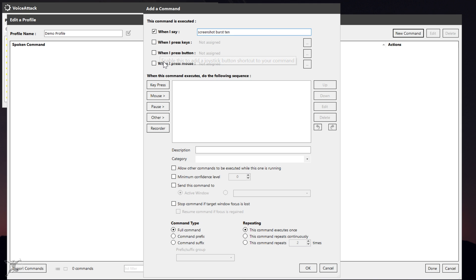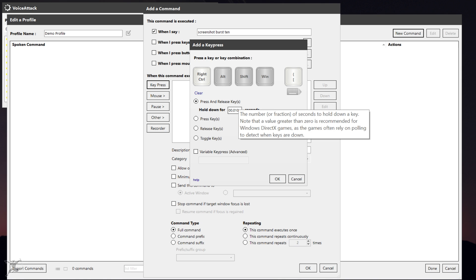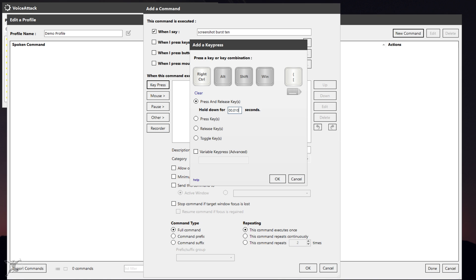If you'd rather trigger this with a keyboard shortcut or other button press, use those options. Next, in the command list box, click key press. With the add key press dialog box up, press the key or keys that trigger your preferred screenshot method. I use MSI Afterburner and have the screenshot function bound to Control and left square bracket, so that's what I'll press now. The dialog box should record your key or key combination. Make sure the press and release keys option is selected and the hold down for blank seconds is something fast, like one hundredth of a second. This simply tells VoiceAttack how long to hold your screenshot key press down before releasing it. Then click OK to save the command.